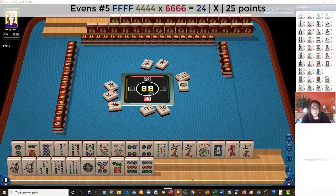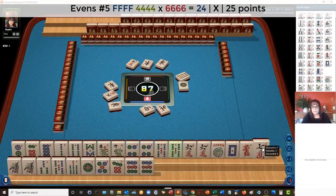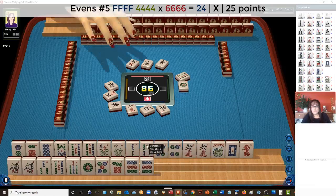So there are three hands that use flowers. We might be able to do a multiplication. Oh, there's a keeper though. If we did the multiplication — four, six, two, four — we actually have the tiles right here. Four, six, two, four. I'm done.